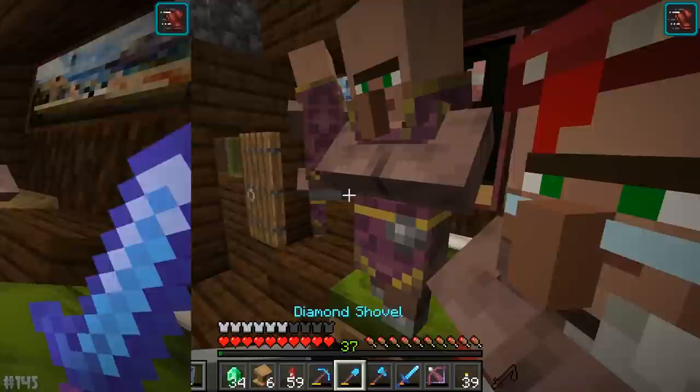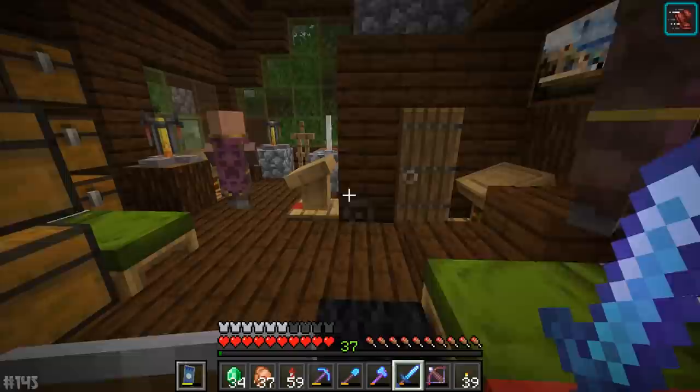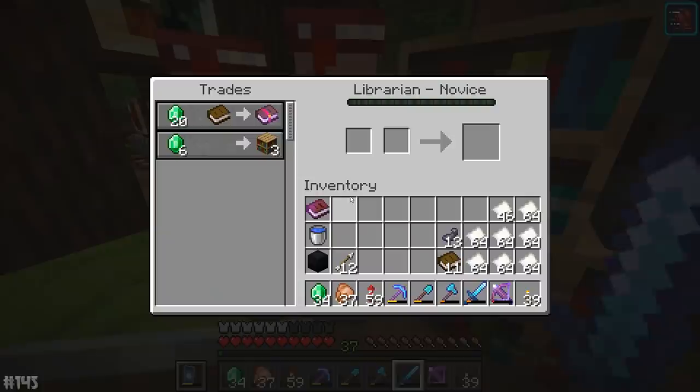I did something that was probably frowned upon. What I actually decided to do was get rid of all of the brewing stands and all of the lecterns, then kill the two cleric novice villagers. Then I placed the lecterns back down, and a few of the other villagers bred up again. So we've actually got some more librarians now — actual librarians.